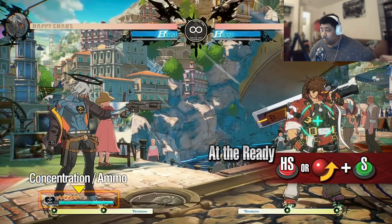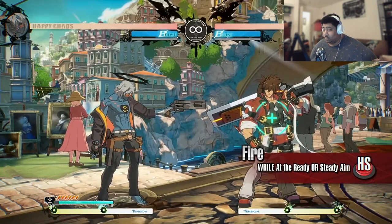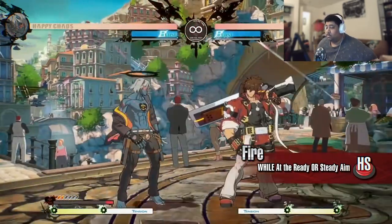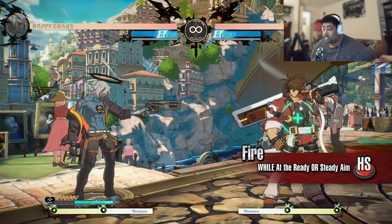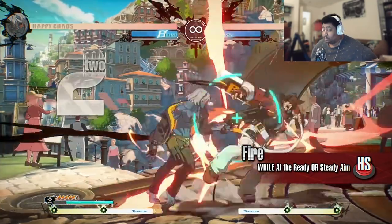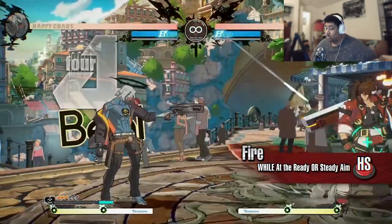The stance ends when you run out of concentration. Fire: Chaos fires a shot, expending concentration and ammo. As time passes, the sight grows increasingly small and the shot's accuracy and damage increase. There's a little startup before it actually locks on. After firing, the sight expands and the accuracy and damage decrease. This move can be performed during most actions, with the exception of some situations and special moves.